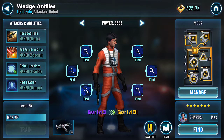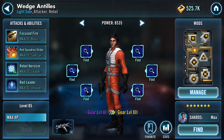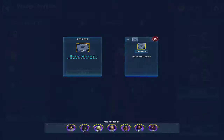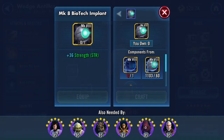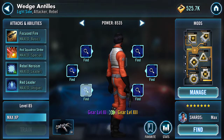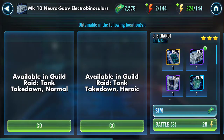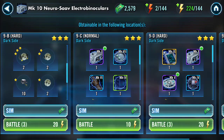Now I have them up to gear 11, and some of the gear he needs hasn't been unlocked yet. But you tap on these gear slots to find the gear you want for that character, and then you go in and find them.